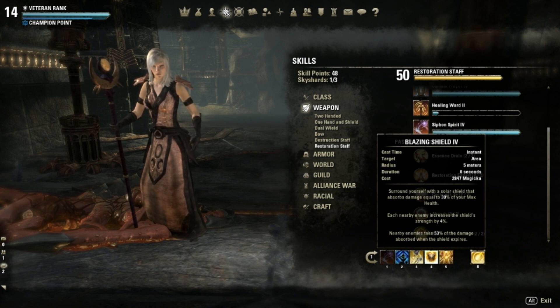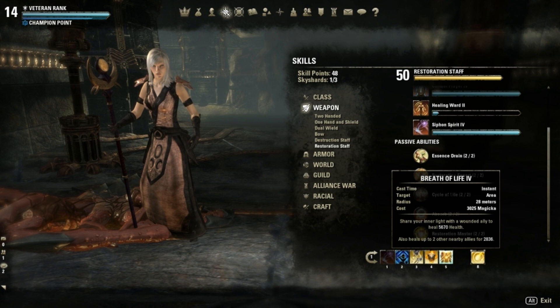Another skill I'm using is Blazing Shield: surround yourself with a solar shield that absorbs damage equal to 30% of your max health. Each nearby enemy increases the shield's strength by 4%, and when the shield expires nearby enemies take 43% of the damage absorbed. This is great when there are many enemies around you — the shield gets much stronger and then deals damage to all nearby enemies when it expires. It also absorbs physical, bow, and magic attacks.